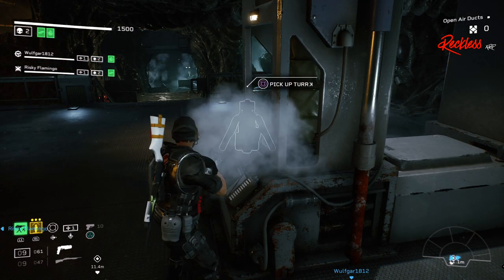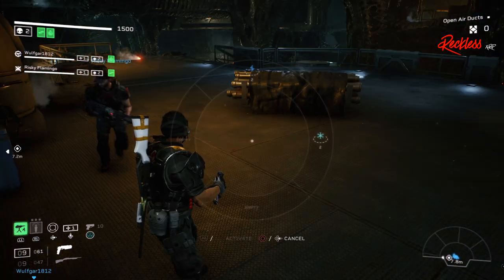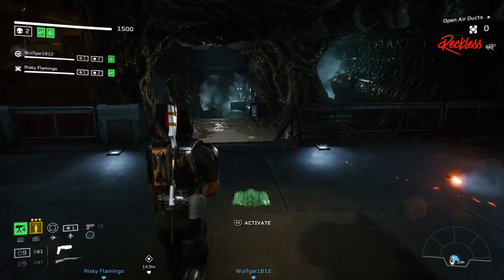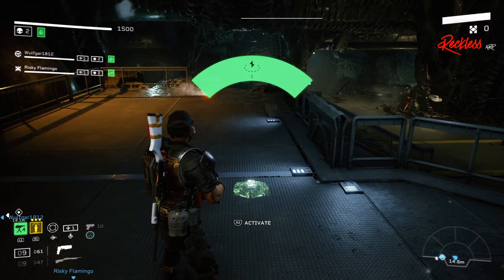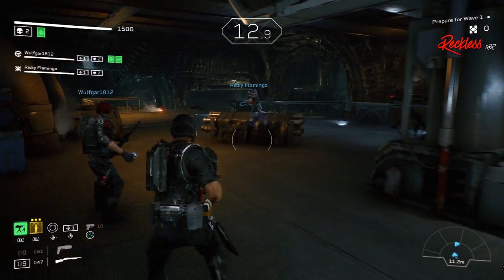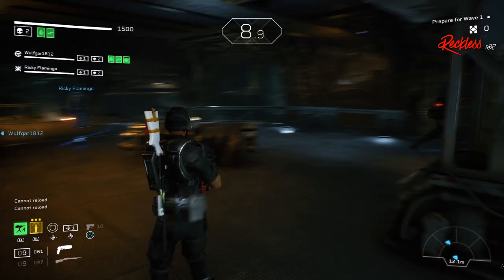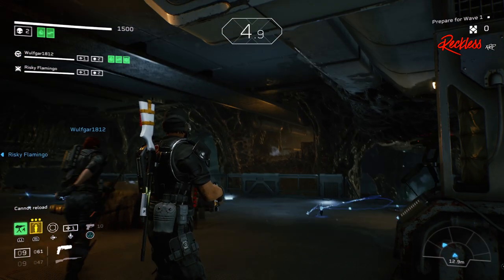Accompanying these two abilities is the class perk called Cross Platform Synergy, where allies standing near your turret take 10% less damage. When you stand near your turret, it regenerates 5% of its HP every second. These abilities and perks are what makes this class beautiful.